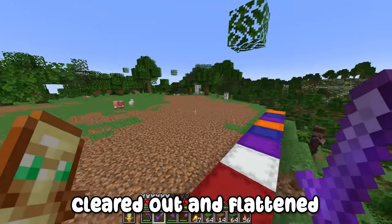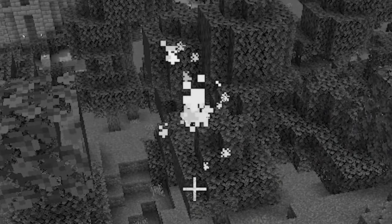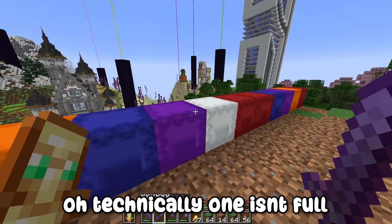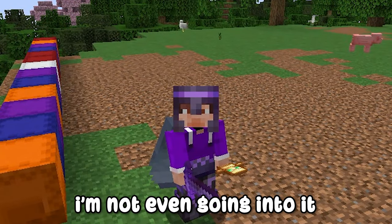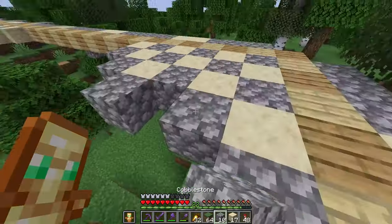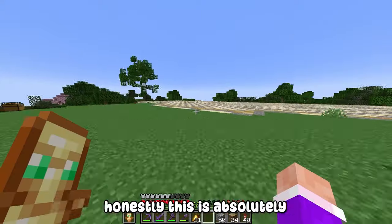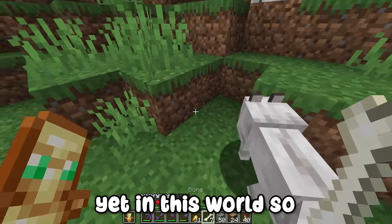That area is now cleared out and flattened. There's also a villager here who's going to take a nice little trip. We've got this nice long area and oh my god — 12 to 13 shulker boxes full of materials, including all the sandstone. I've just marked out the area for it and honestly this is so much bigger than I thought it would be. There's also a dog here, which reminds me I haven't got a dog yet in this world.